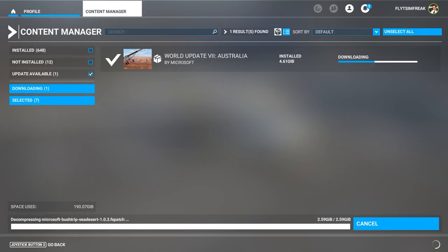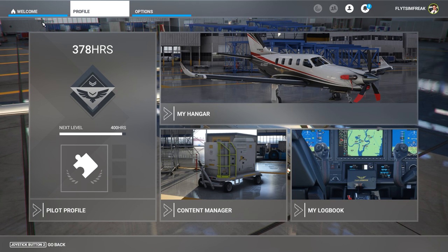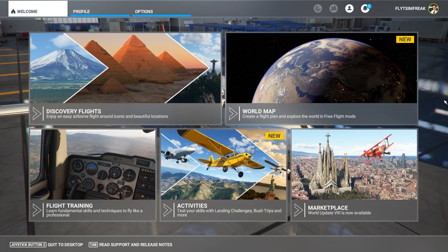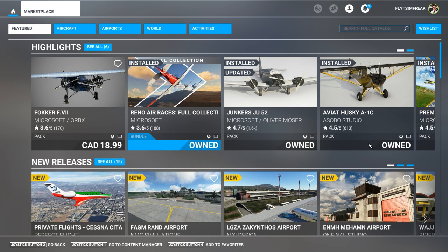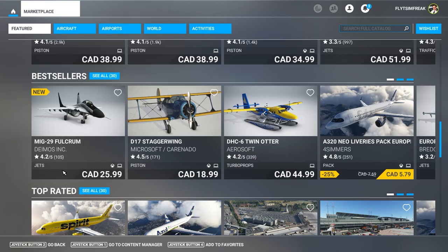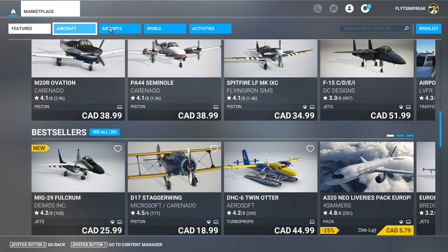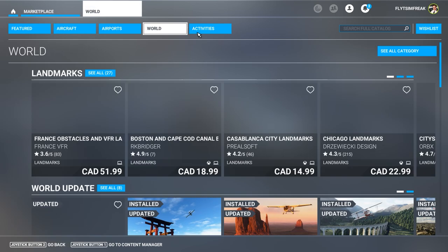All the updates are now complete — it was just finishing up the older world update for Australia. Now go back to the main page. The main event is the world update patch: click on 'Marketplace' in the bottom right, which takes us into that section. They've modified this with one of the last sim updates, so the easiest way to find it is to click on 'World' at the top.